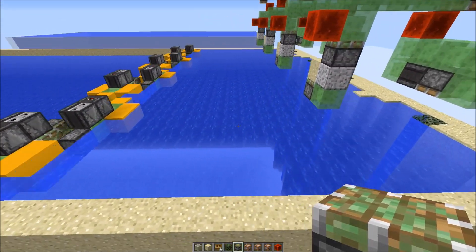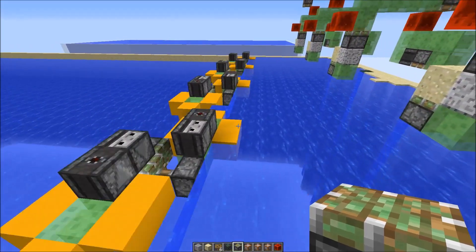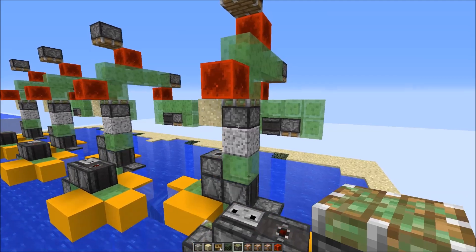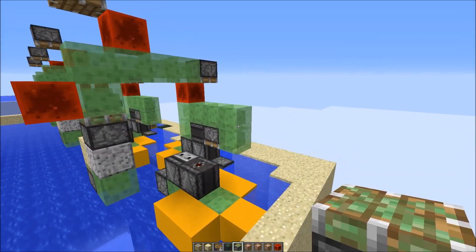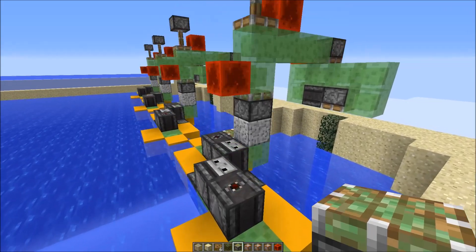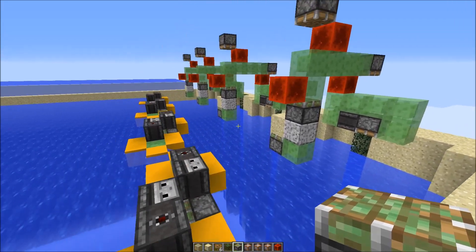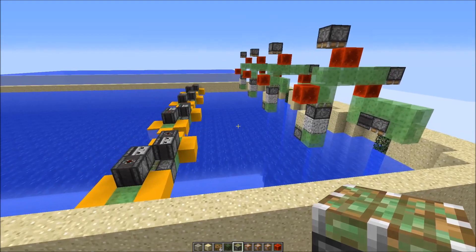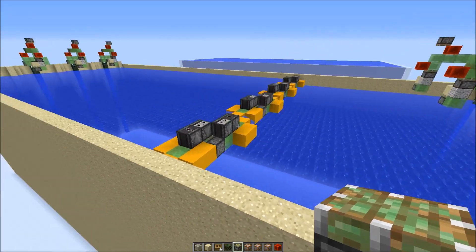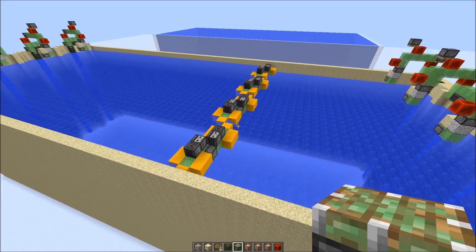Now let's see the other side. Here this observer updates this piston, which sends up the sand block, which starts the reaction, and it gets pushed down again — this is the second time. The sign design I use here was shown to me by Turk Johnny, so all the credit goes to him. And yeah, let's do a quick time-lapse to see this machine finishing.